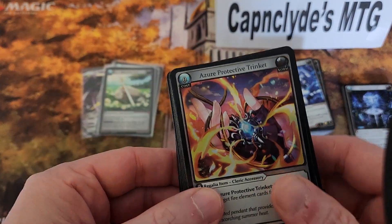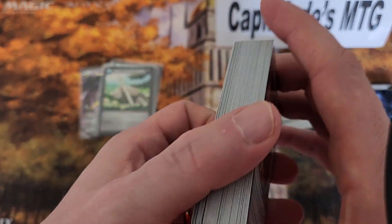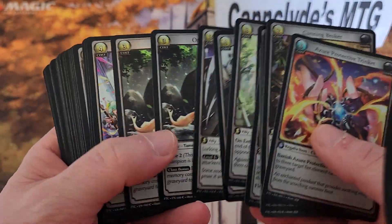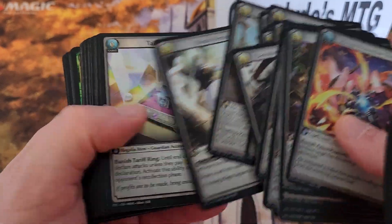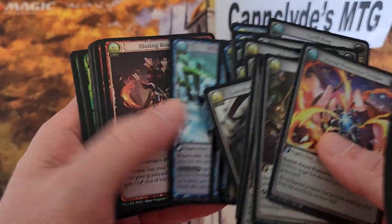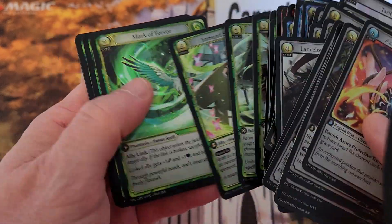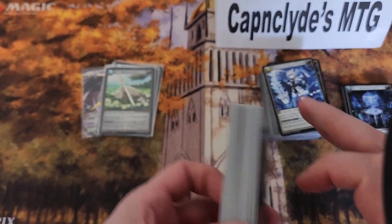Foils. We averaged about three foils per box. Some boxes had less, one or two boxes had more. But we got a pretty good slew of different foils, some repeats, some real sweet Super Rares, some real sweet Rares. We did get plenty of foils. I would expect about three per box if you're going to open these, but that's not a guarantee. There were some boxes that had two, so you've got to be careful.